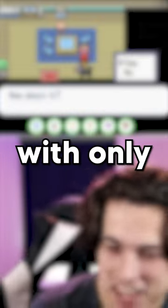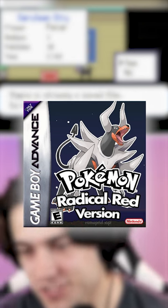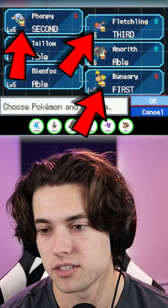I defeated a full team of Pokemon with only three level fives, and here's how I did it. Radical Red is one of the hardest ROM hacks in the world, and there's only one solution to this puzzle. We brought Buneary, Fampy, and Fletchling to this fight.